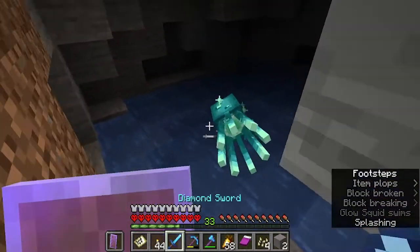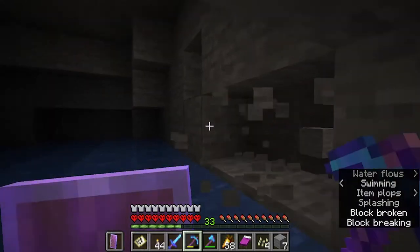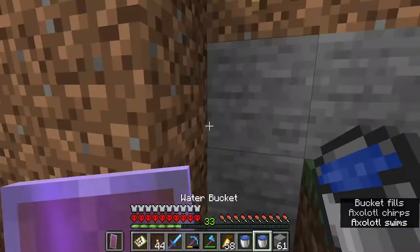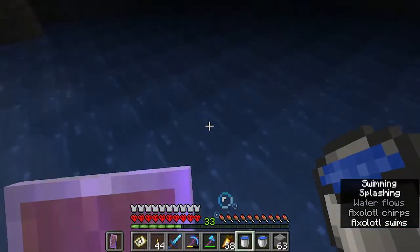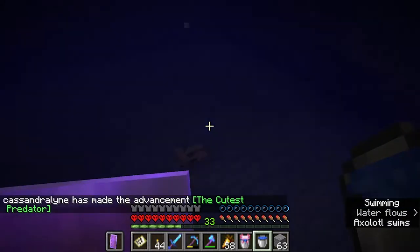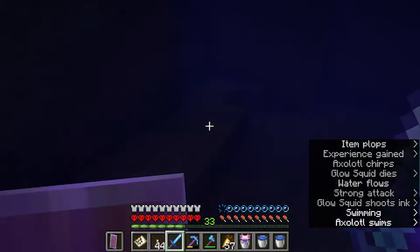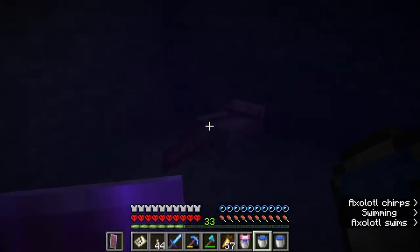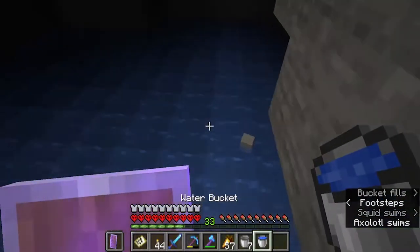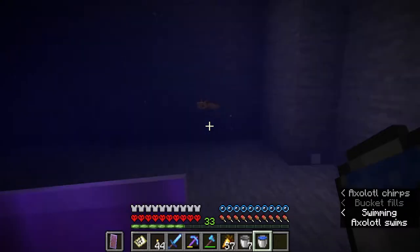Here is where I've been finding my glow squid and my axolotls. I found this in the first episode, and here I decided to clear it out, since there's nothing but stone on the bottom and I wanted to start gathering these axolotls. If there's glow squid, I kill them or the axolotls will. And then I get the glow squid ink to make the glow item frames, and then I capture all the axolotls using the buckets I had from the cod. It's just nice how everything's kind of helping other processes here.